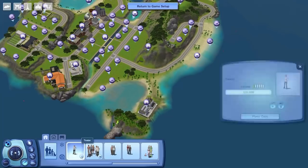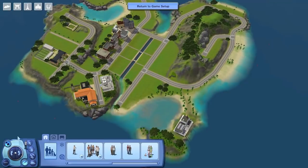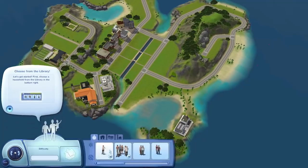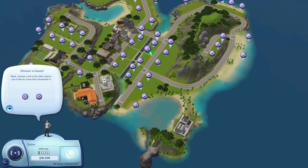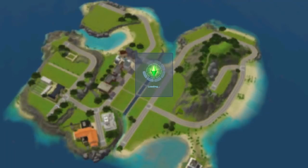If we just get Testa, we'll move her in real quick just so I can show you a little closer up in the world. Move in household — there we are. Let's just move into the sort of town center here, and I can show you that the stuff works.